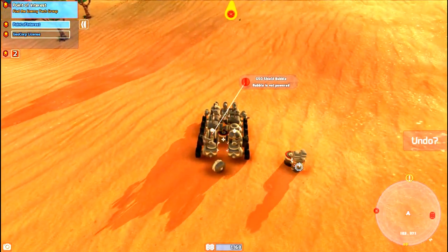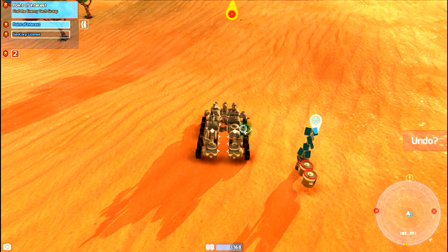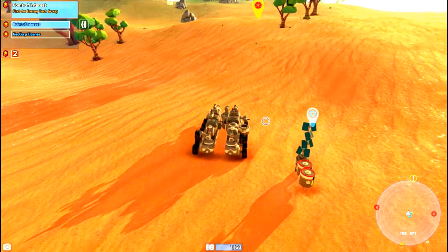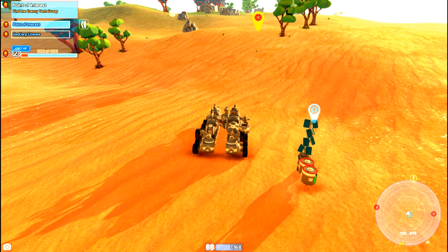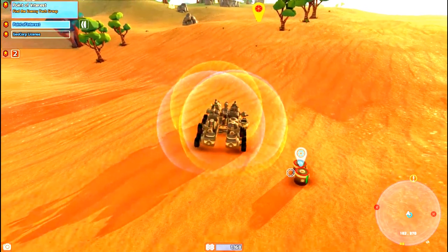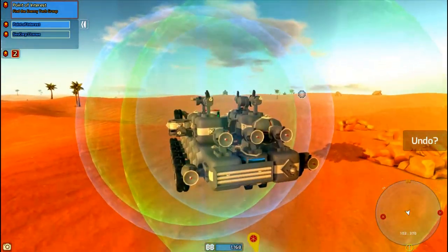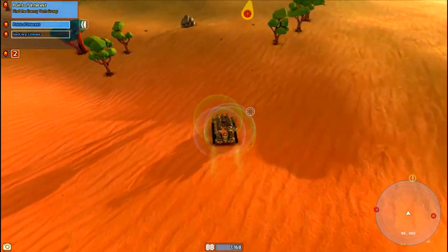We need to charge the batteries. As you can see, night is coming — the sun does move across the sky, which is really cool. GSO XP: 1,000 out of 4,500. Point of interest — find the enemy tech group. For some reason we couldn't drive forward — spinning out on the tires. There we go.